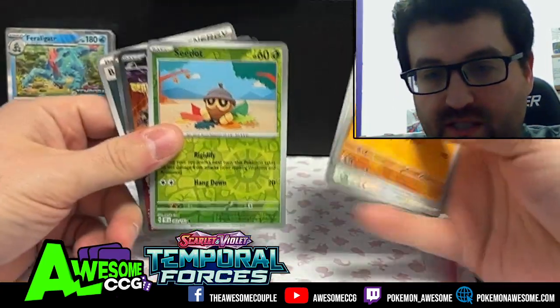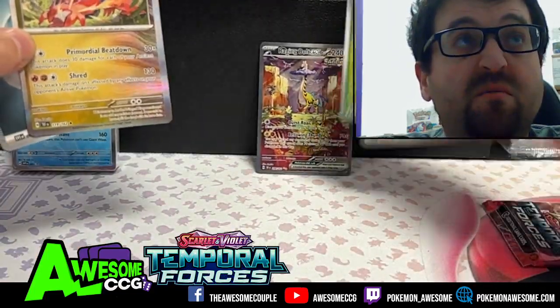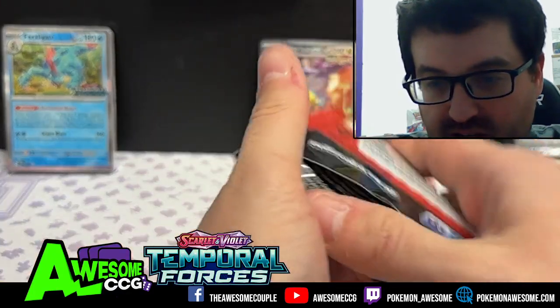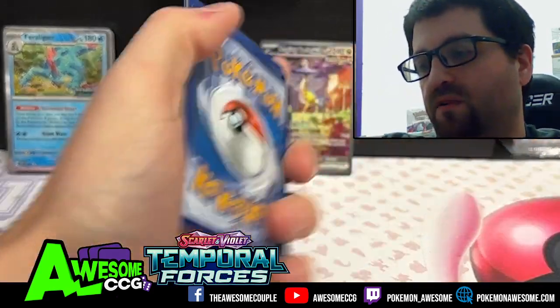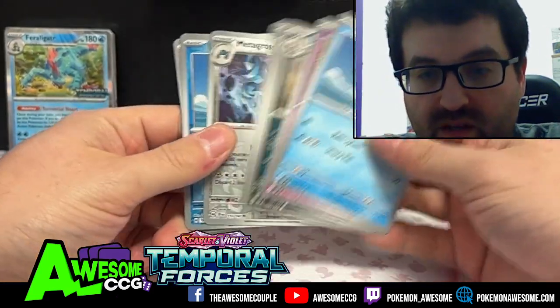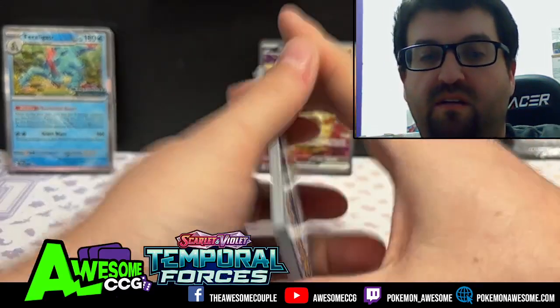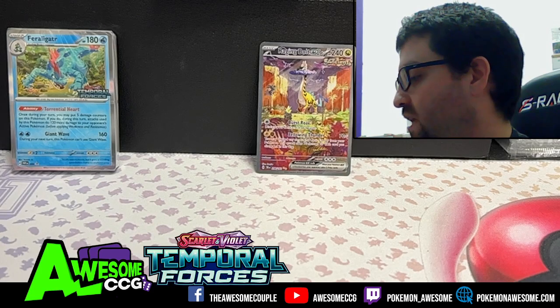We got ourselves a Special Rare Raging Bolt — we'll take that as a hit and put it there as a hit — and Kyurem. That is a great Special Rare hit. Double gold star rare here playing at home, and Metagross, Benizen, and Iron Valiant. That's box number one.